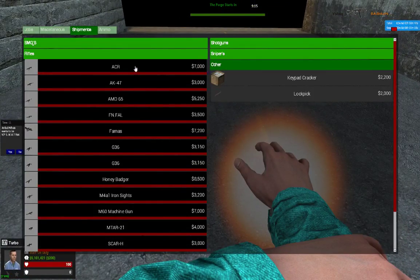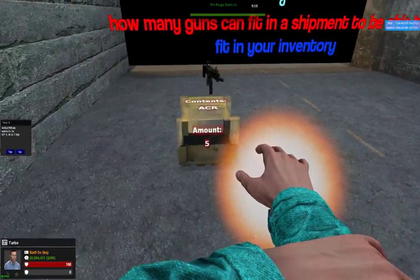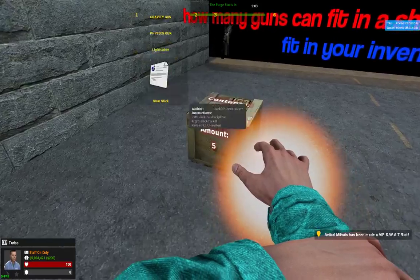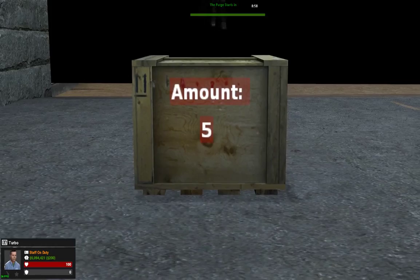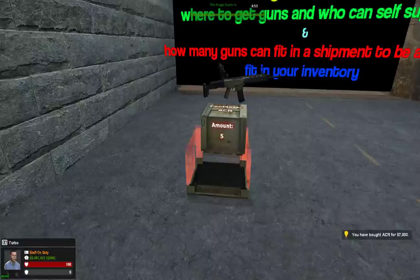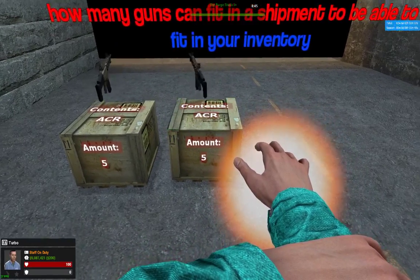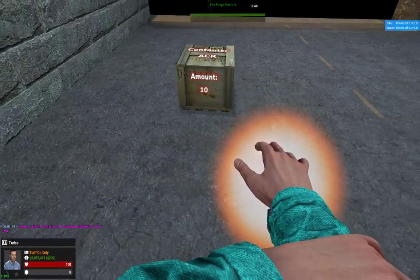Let's spawn in a gun — I'll do the ACR for instance. Note that you cannot pocket them as this gun dealer. See how it says five right there — if I add another one and put it right next to it, wait for it to spawn in with all that green stuff, it adds it to that shipment.